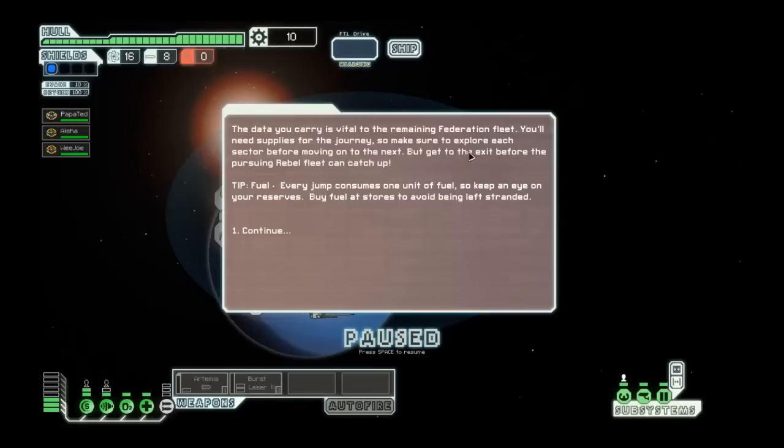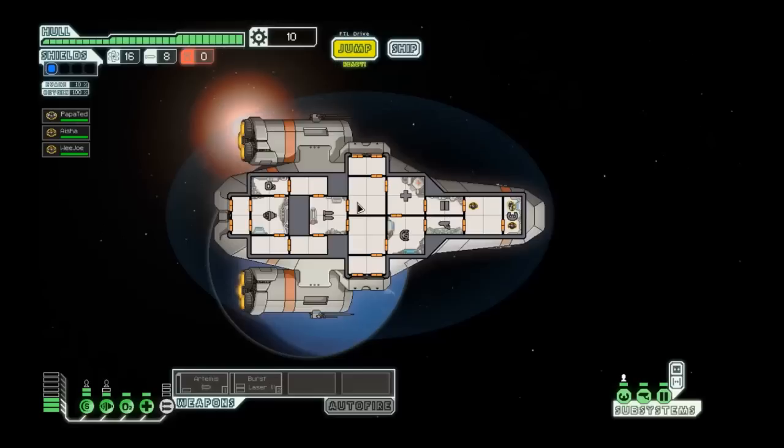You get these text things every time you go into a new sector. The data you carry is vital to the remaining Federation fleet. You'll need supplies for your journey. Make sure you explore each sector before moving on to the next, but get to the exit before the pursuing Rebel fleet can catch up. Every time you move between the galaxies, you use fuel. The music in this game is so relaxing — just listen to some of this beautiful music.